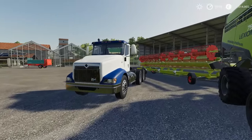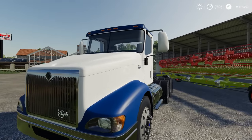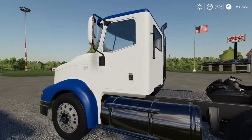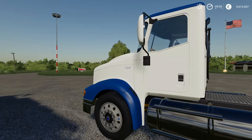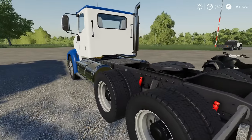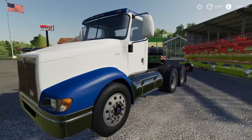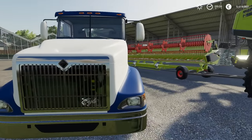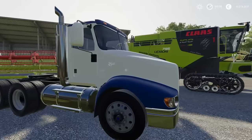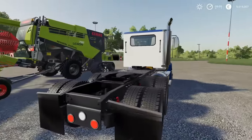If you've followed the channel at all, you know that I'm a bit of a truck buff. In front of us here we have the International Eagle 9400i. This particular truck I drive quite a bit in American Truck Sim, and in Farming Sim they've done such a good job with this mod. It looks so authentic. I will be driving this one for sure soon enough. The one thing I love about this particular mod is it doesn't look like they've tried to flash it up with a bunch of chrome.